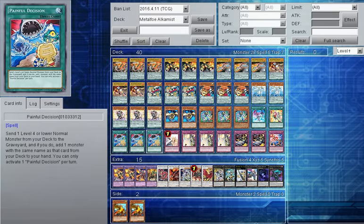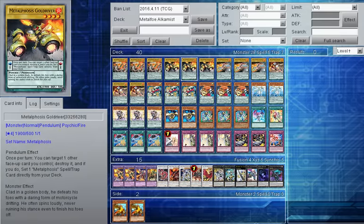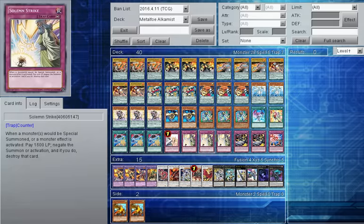Then Triple Painful Decision to search out any of the lower Metal Foes monsters — a very good card for this deck. Then we have the Solemn Engine of one Solemn Warning and Triple Strike. Adds nice defense, searched through Ariadne — hope to not draw them turn one. If I do, Vortex Trooper can just shuffle them back into the deck, same for the Metal Foes spells and traps.